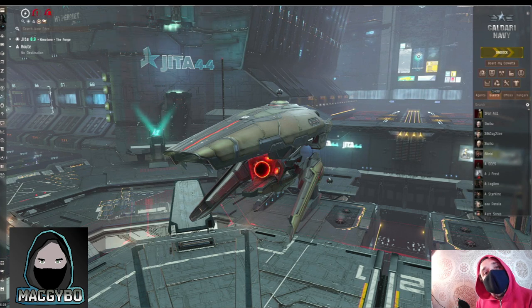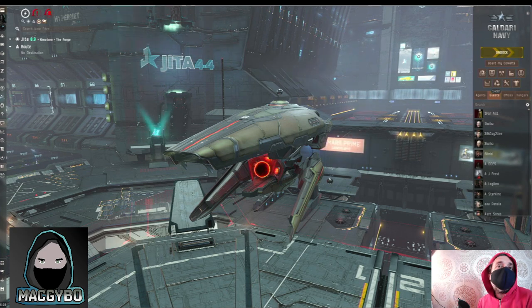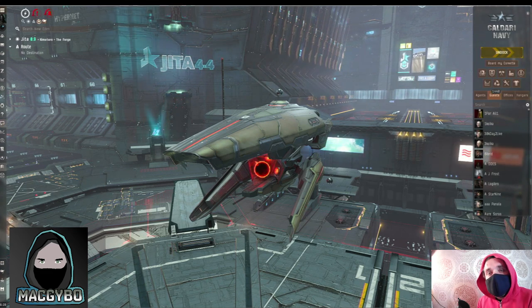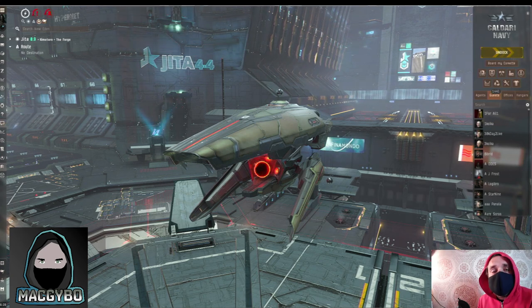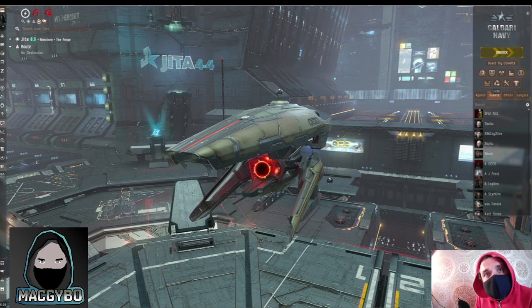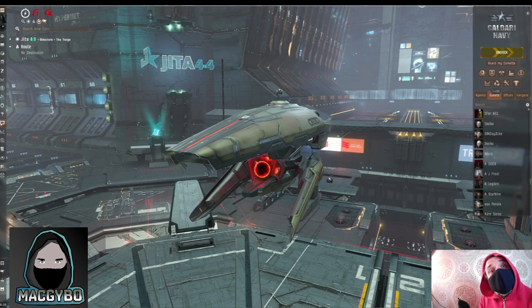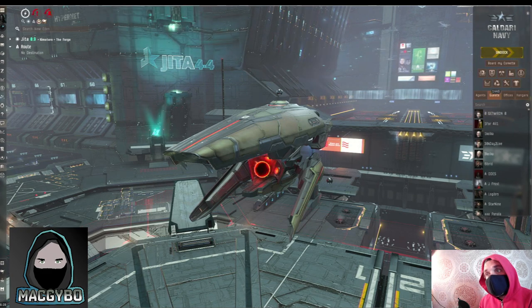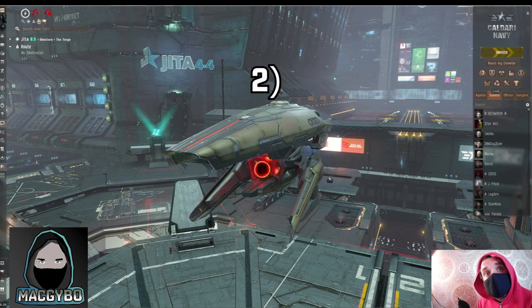Same with skill injectors — they can be used remotely. There's absolutely no need for them to ever leave a station. I recently made a video about new pilots who were undocking with billions worth of cargo in tiny ships that were easy to blow up. Don't do it. There's no part of the new player experience that teaches you that ships can be easily blown up in high security space, and that these things can be stolen. So don't undock with these things on board.